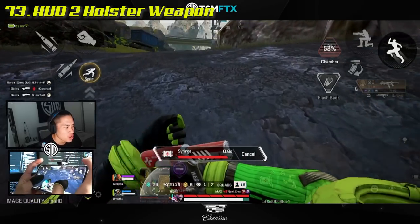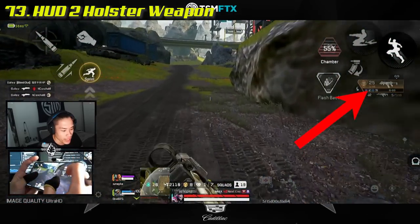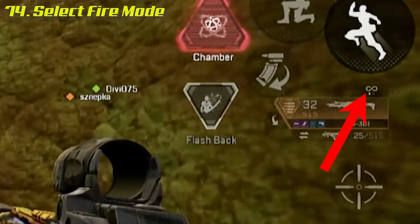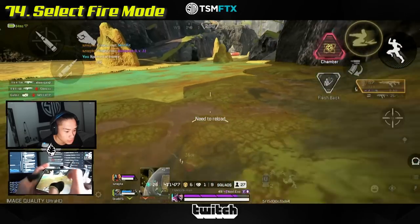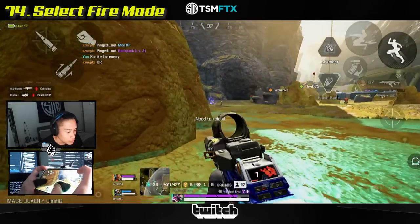When using controls in phase two, you can press and hold the weapon box to holster your weapon. The select fire button is how you change a gun's shooting mode, for example from automatic to single fire.